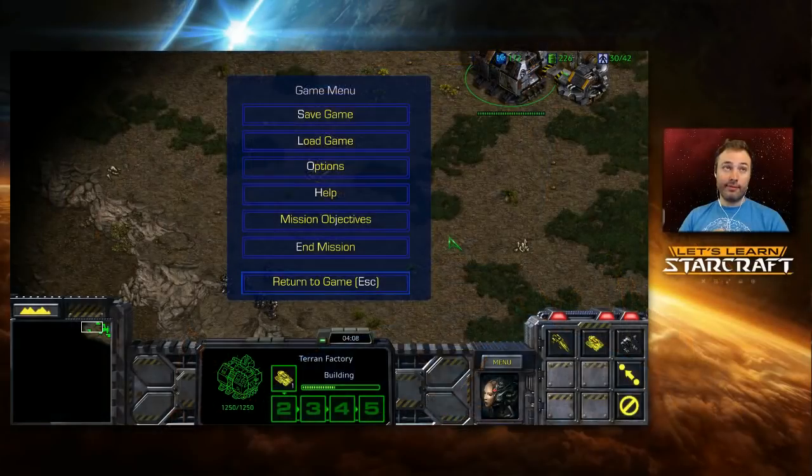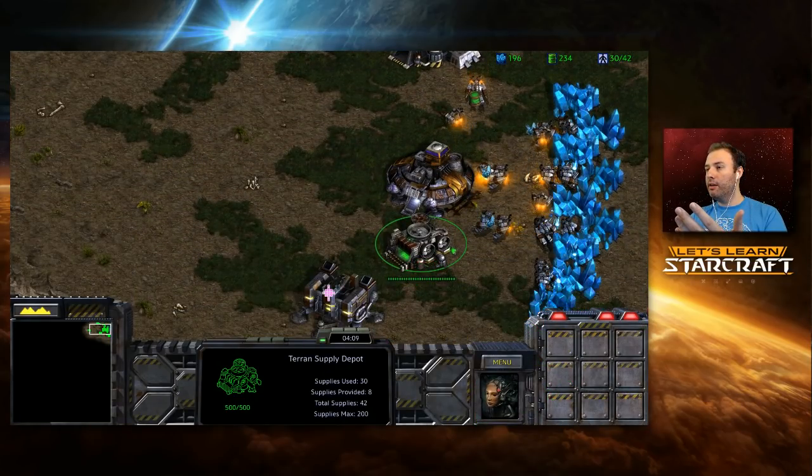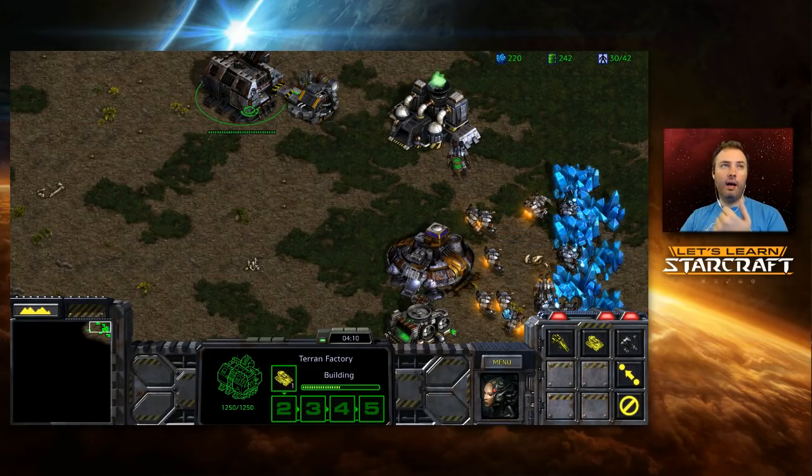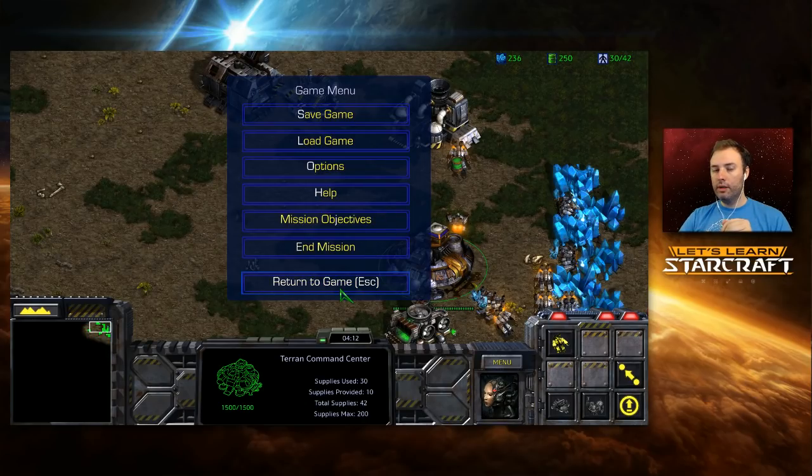Now let's load something different. You may recall this from the very first introduction episode — this is an FD opening we'll use as a basis. There are five active in-game skills to break down. Planning your SimCity and base layout we've already covered. You can see I've already done my SimCity here at the start, already placed my factory four tiles away, already begun building depots. Let's name the five things you'll need to do.